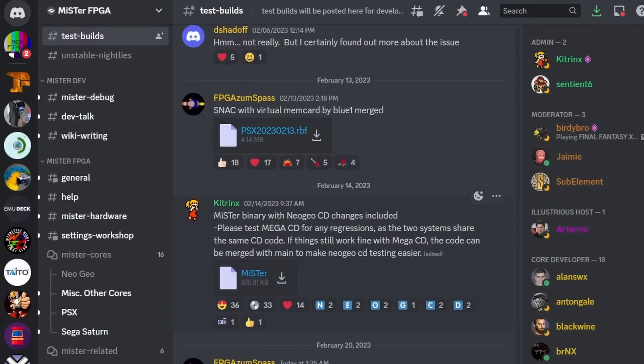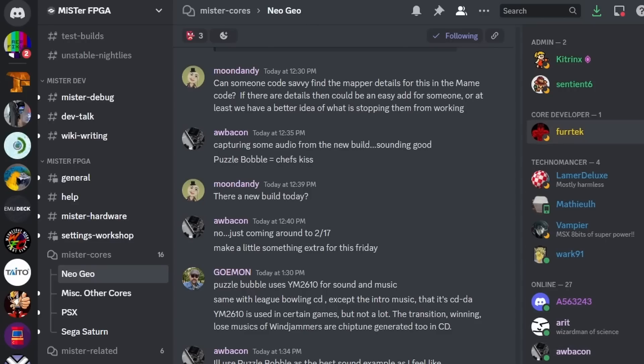You're also going to need an unstable nightly MiSTer build, because this shares code with the Mega CD core and they're testing for regressions before it goes into the main MiSTer update. Make sure you back up the MiSTer file on the root of your SD card and drop the new one on. It's not that hard — just back up your old one for safety in case anything goes wrong.